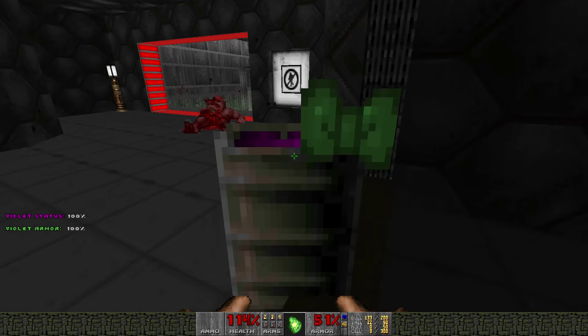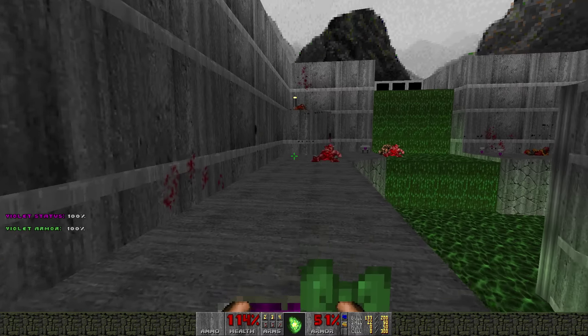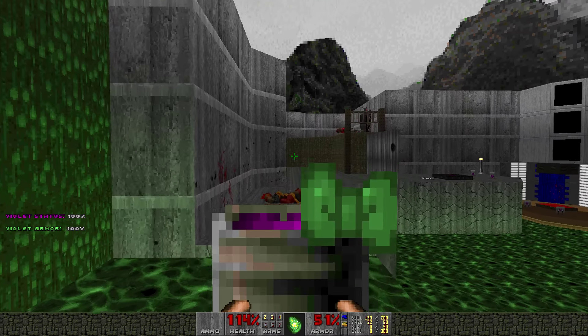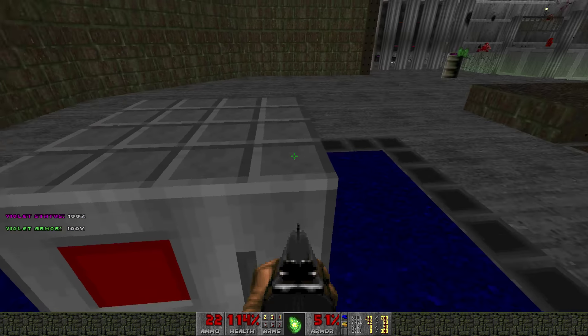If you leave Violet behind too long, she does eventually just explode - or she'll start taking damage if you leave her alone too long. That's what the warning one of two was. If you run out of warnings she starts taking damage, because she's been left all alone in this cruel, unforgiving, UAC hellhole world.